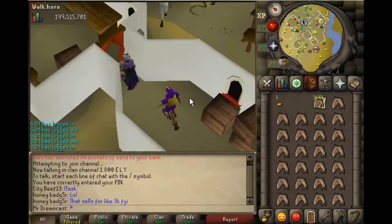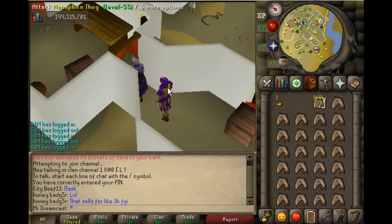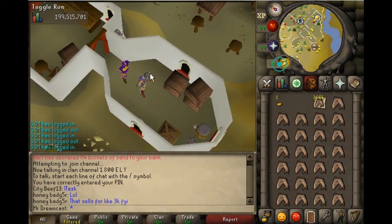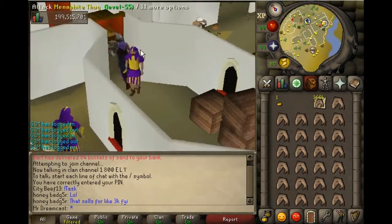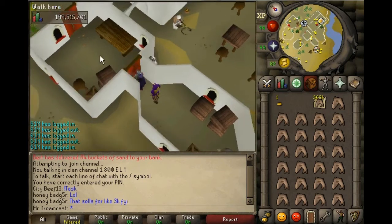Basically what you're gonna do is get a thug whose walking limit is this point right here — this is the farthest he can walk. You're gonna lure him just like this: walk all the way up to here and then run past him. You close the curtain, knock him out, and steal from him to train your thieving.